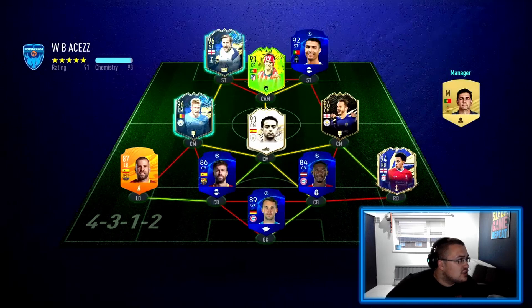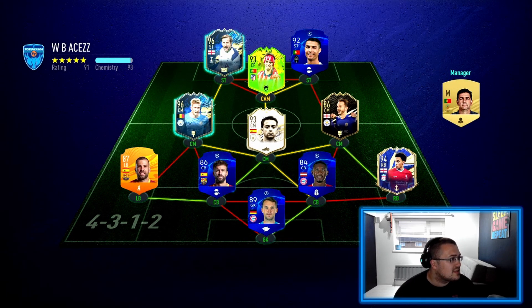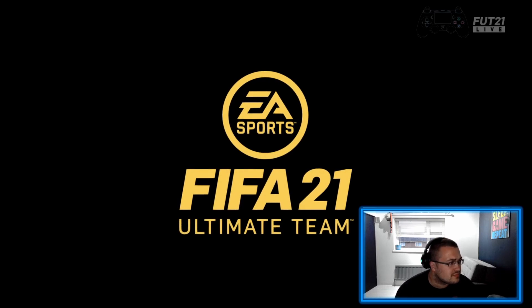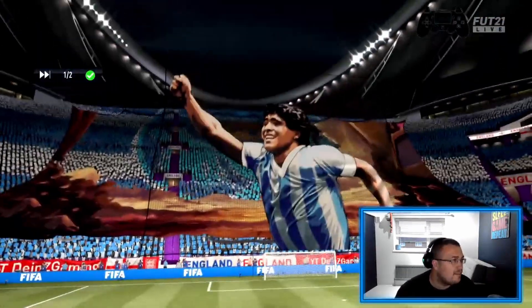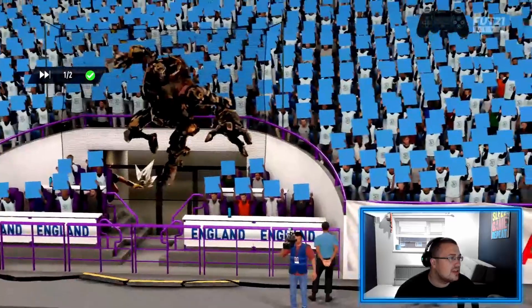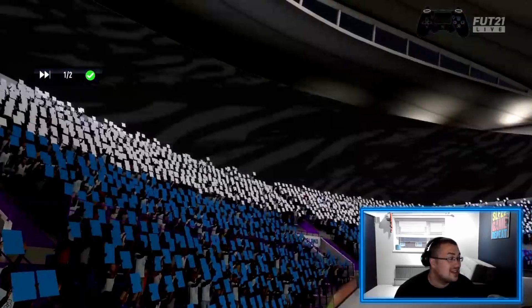Finally found an opponent after several backouts. They've got Joao Felix, Ronaldo, Kane, De Bruyne, Xavi, Maddison, Trent, Alaba, Neuer — not a bad team. We'll find out how we do with Sanchez and the boys. Very interesting, his four-star skiller, his stats look actually insane and his card is cheap.